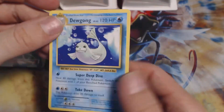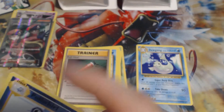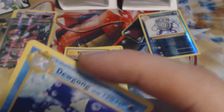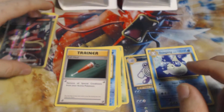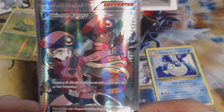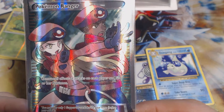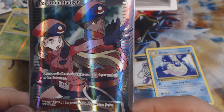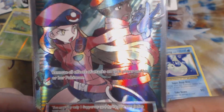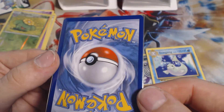And our Rare is a Dewgong. So not that great of a pull on this one. But we did get that Full Art Trainer, which basically paid for both of these packs and both of the books — so that is absolutely awesome guys. Did not expect to be pulling such a cool full art. The Trainer is Pokemon Ranger: Remove all effects of attacks on each player and his or her Pokemon. This one is looking in really good shape — we may get that one rated.